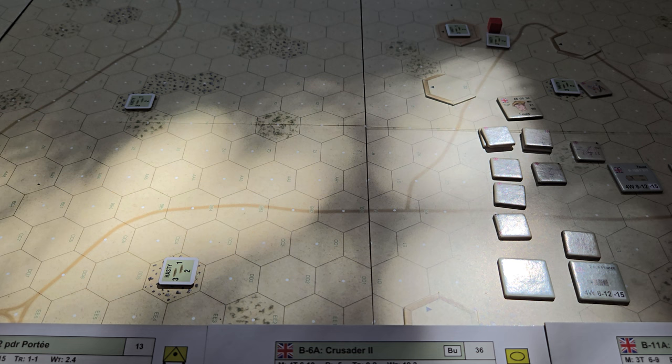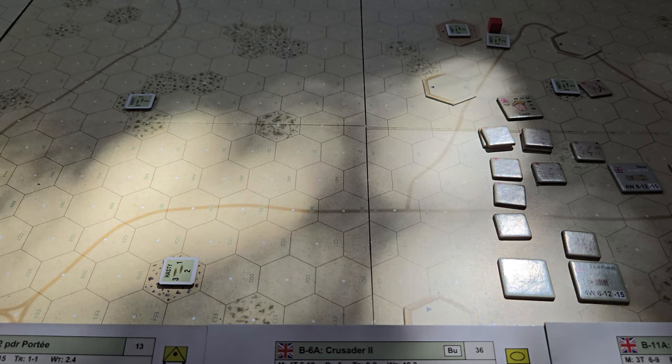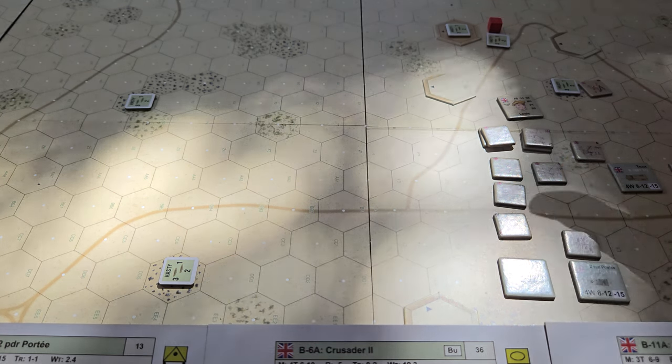When I set these scenarios up, we've got a historical representation of the 21st Panzer from the Germans pushing in and surprising the First Armored Division at Gazala — I believe it's the 13th of June 1942. The allies are in defensive positions.